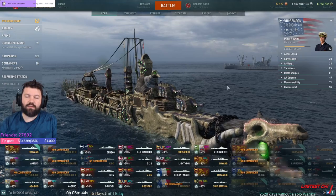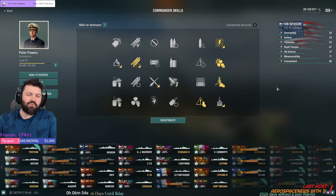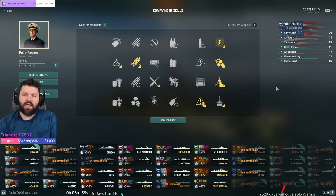Welcome home everyone, Wookie Legend here with another how-to video on the tier 8 US destroyer line, which is the Benson. I have a silly camo on, don't mind that. This is where the hybrid still plays for the US destroyers — hybrid meaning it's a torpedo boat and a gunboat at the same time. It's not better at either, but has a little bit of both.